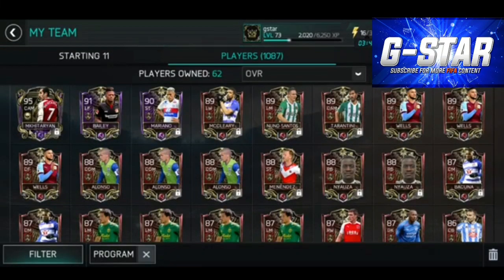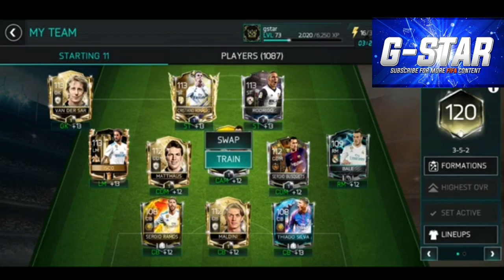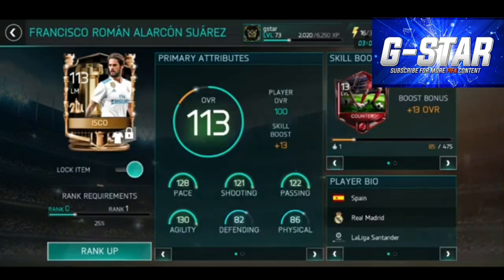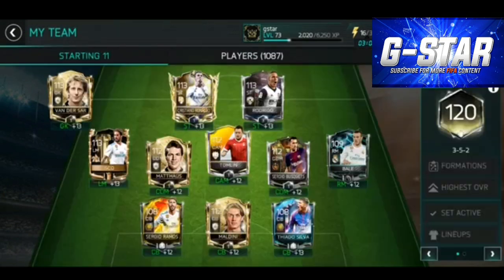I'm going to sit on most of these until the end of the event, basically sell with the market, make a profit, then use all the XP I've got to hopefully get my team up to around 124-125, because I've got lots of icons still to do. This is my current team - I've got Ronaldo, Rodrigo, both very similar in stats. Isco is the best left midfielder out there; his stats are just sensational.